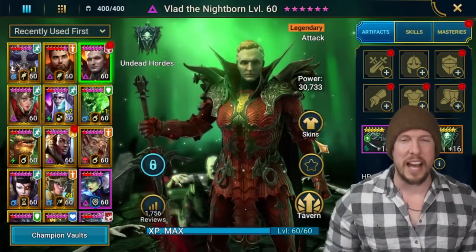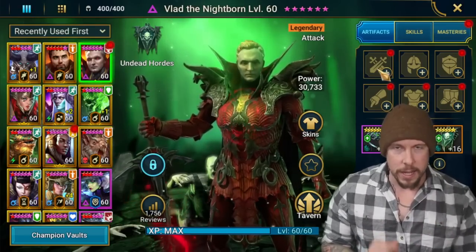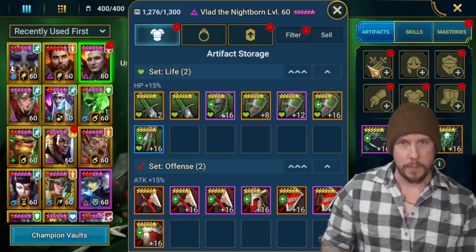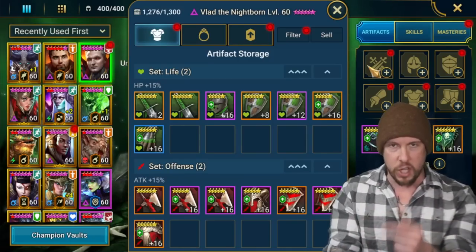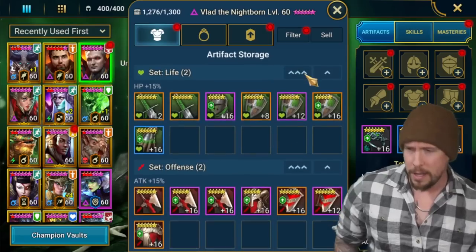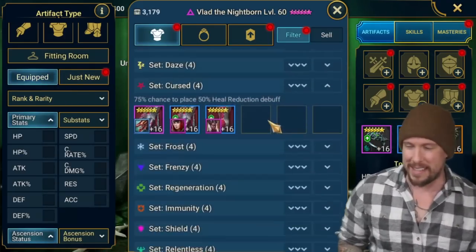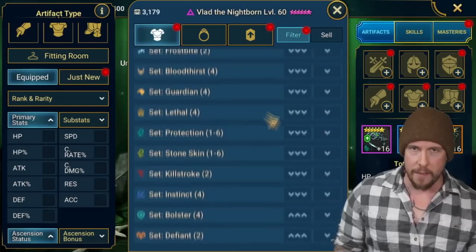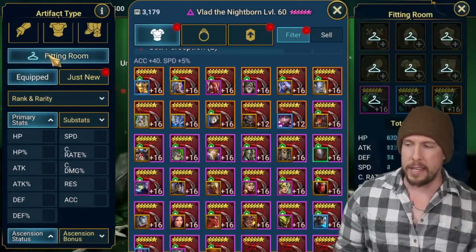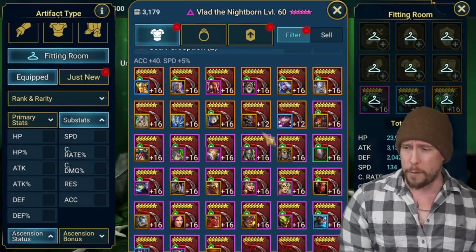Side note: I really wish there was a way to swap artifacts between champions directly — if I had Vlad fully equipped and wanted to steal something from another champion, it would be great to have a swap option without having to manually re-gear the other champion. It's a small quality of life thing I've been meaning to mention. Anyway, I'm going to go with triple Perception sets rather than Savage or Lethal since we're not building him as an all-out nuker.